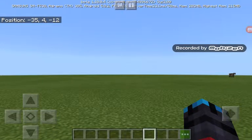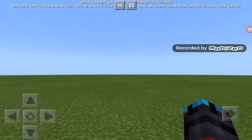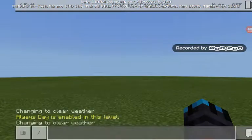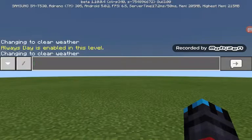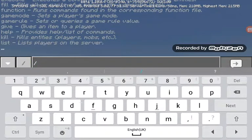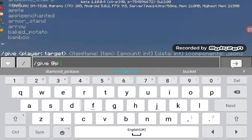What's up bro, so today I'm going to show you how to get a command block. First, you can go in chat and type slash give, and give a player what you want.